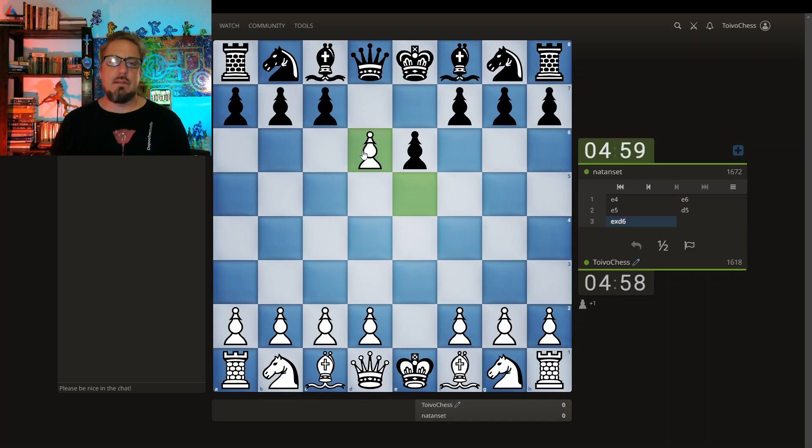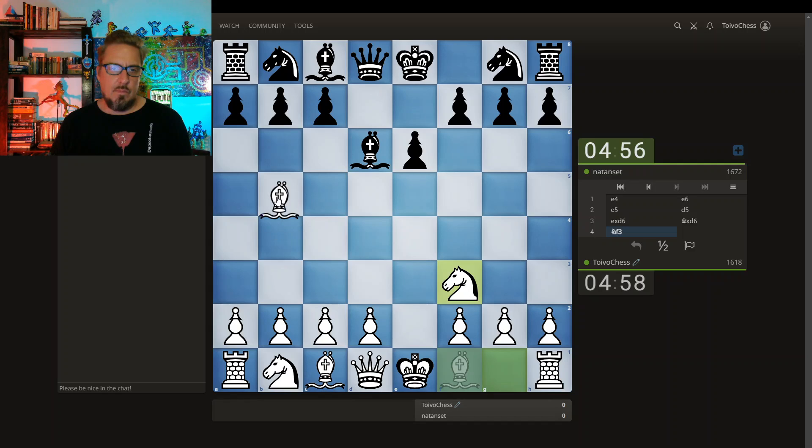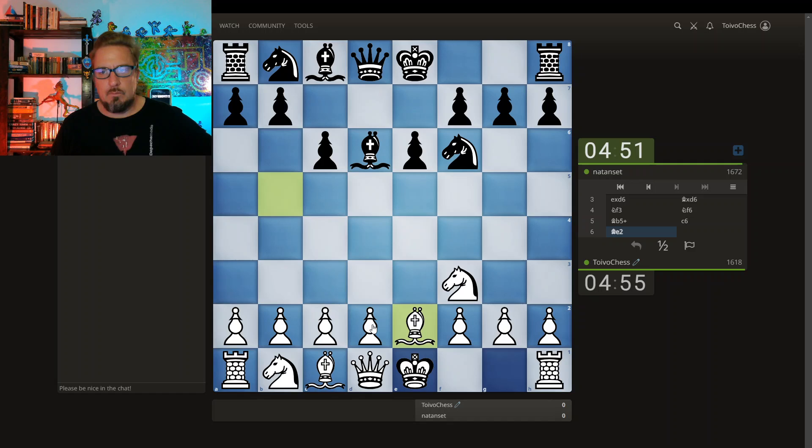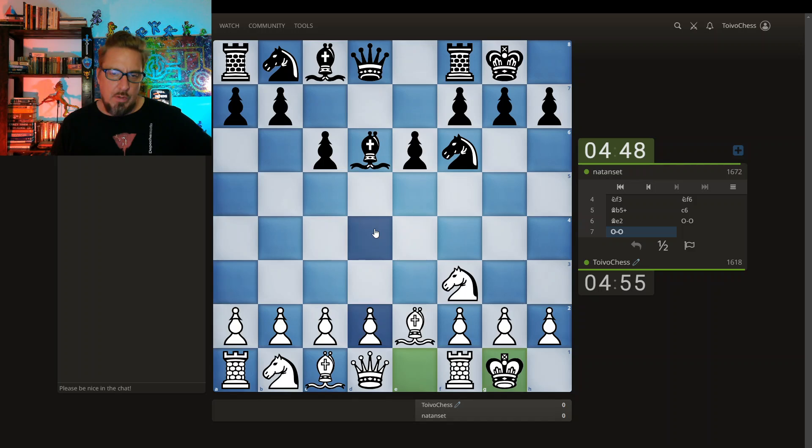And we have a French Defense. You know me — I love playing that Steiner's Attack. It looks like this. Pre-move here, pre-move here. Hopping with the bishop. Let's see the bishop here. Nope — dropping the bishop back, pre-moving this castle. Pre-moving this d4.